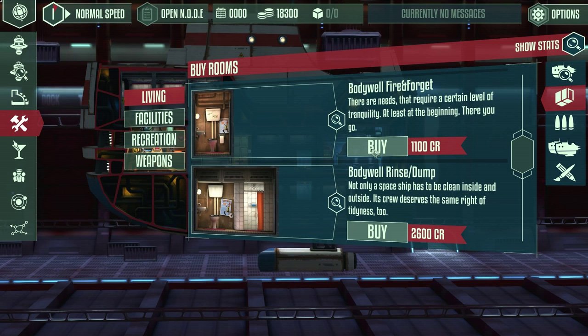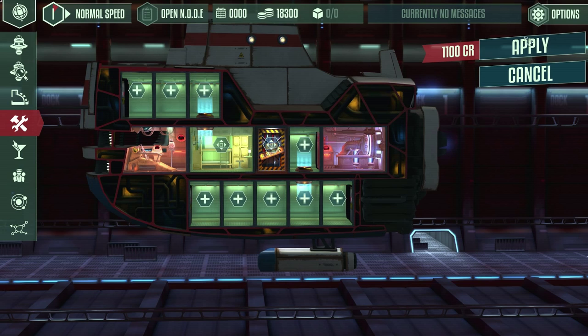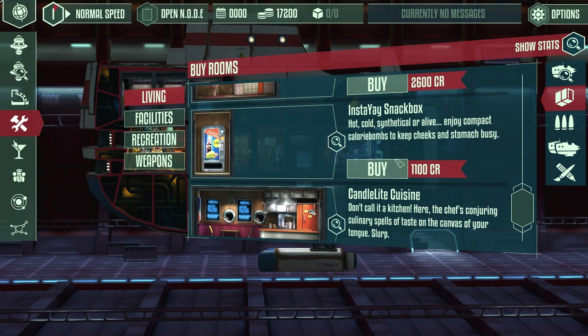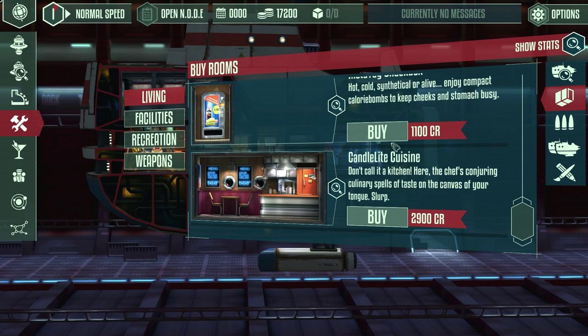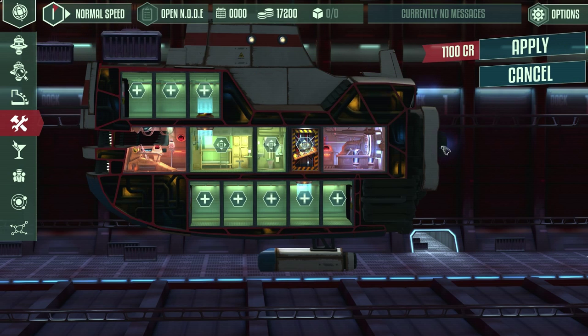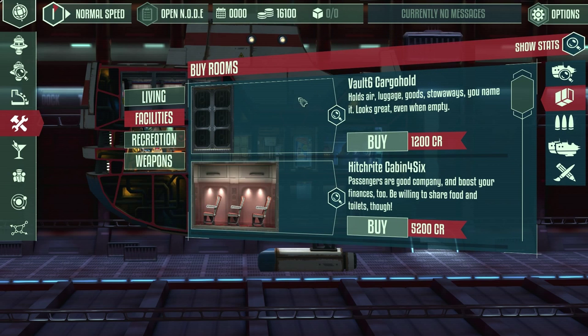You can just get a toilet or you can get a full bathroom with a shower. When starting off it's best to get the smaller one first - a shower is kind of a luxury. It's only needed by people who have the hygiene trait, which is apparently something some crew members have. So let's just put a toilet in there. Then you're gonna want a snack box so your people can eat - you can also get a full kitchen but in the beginning it's an expense you can't really afford.